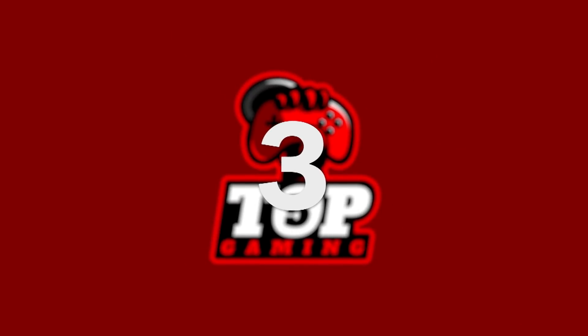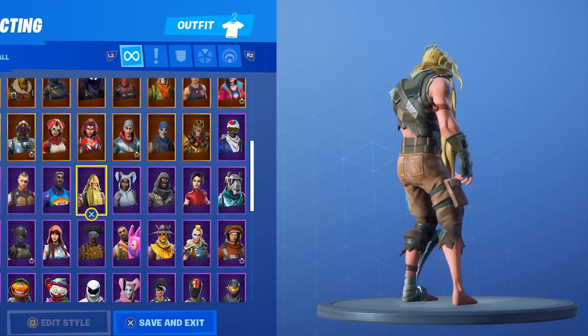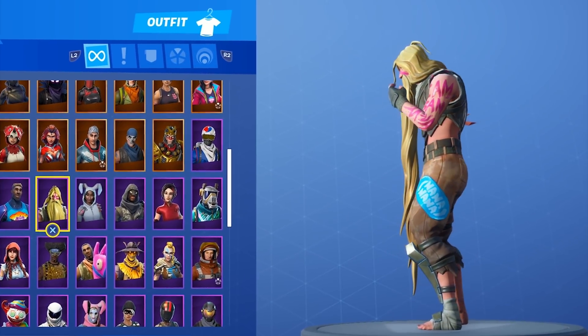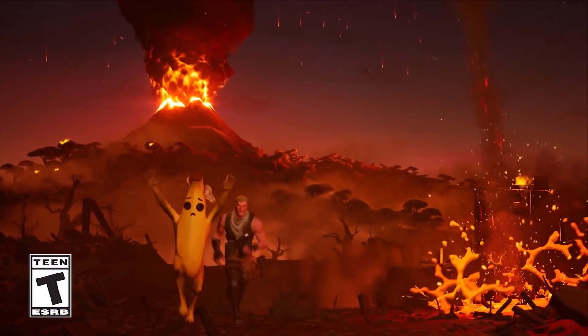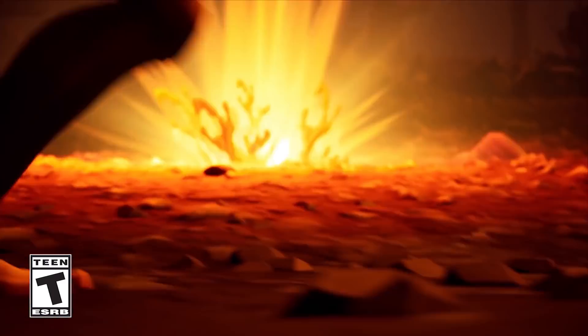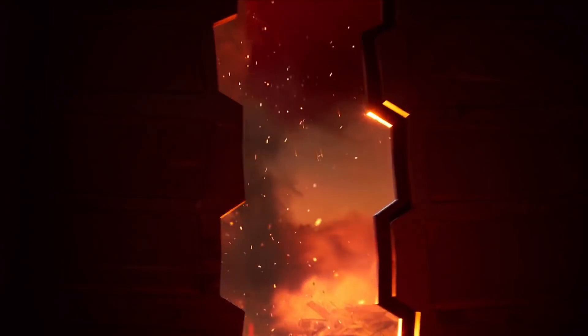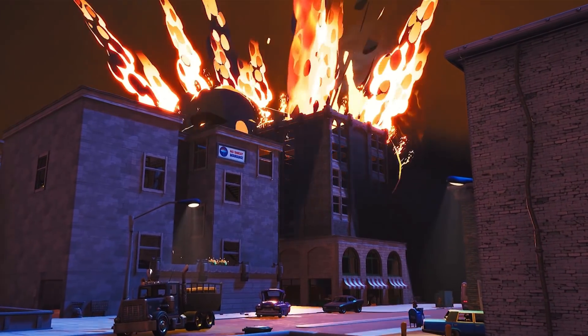Number 3: Bunker Jonesy. Bunker Jonesy is the skin unlocked at Tier 23 of Season 9's Battle Pass. He's one of those really ridiculous skins that Fortnite adds every season just for a laugh — you can put him next to Giddy Up, Peeley, Trog, and others. Fortnite actually gave Bunker Jonesy a full backstory in the opening cinematic for Season 9: during Season 8, the volcano erupted, causing balls of lava to rain down on locations like Retail Row and Tilted Town. A regular Jonesy and Peeley run from the devastation and take refuge in a safe bunker.